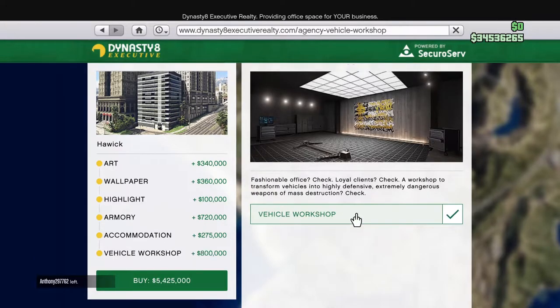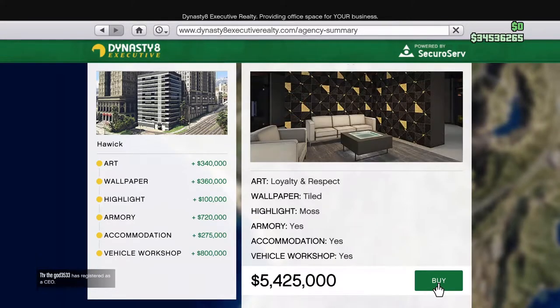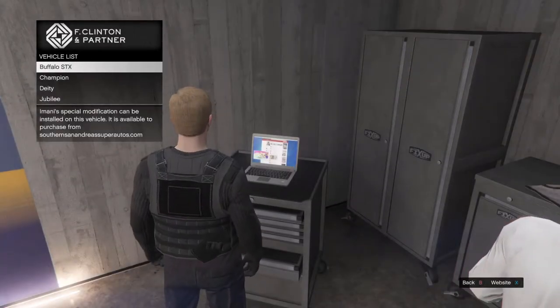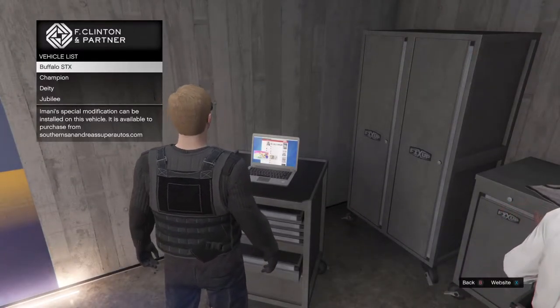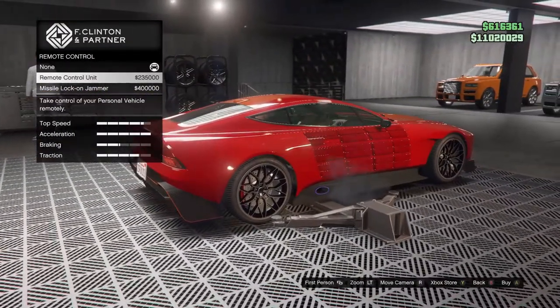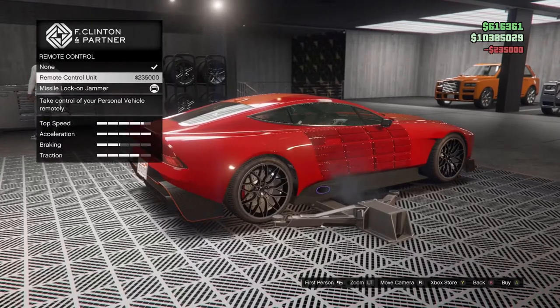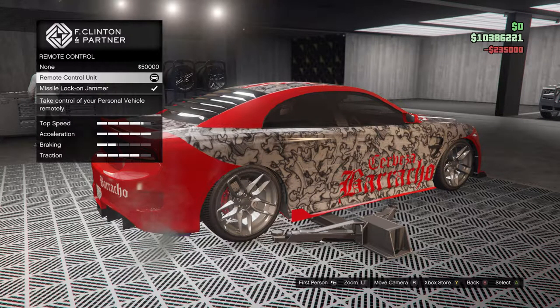The vehicle workshop is $800,000 and is another must-buy upgrade for the agency. This isn't just to have your mechanic in your agency and customize cars — this upgrade allows you to buy and unlock special upgrades for four of the new vehicles in this DLC. When you customize these vehicles in the workshop, you have the option to equip Imani tech. Imani is the new hacker you work with in this DLC, and through this workshop she gives you the ability to buy game-changing abilities. Each car can only have one Imani tech perk equipped at a time, and these abilities include missile lock-on jammers or remote control units. The missile lock-on jammer is a game changer because it prevents the Mk2 Oppressor from locking onto your vehicles.